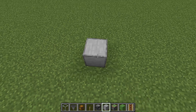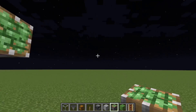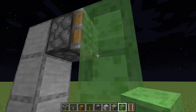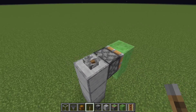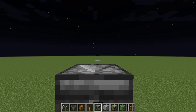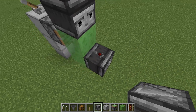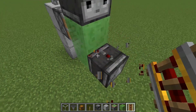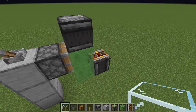So to start off the build, just go three blocks up and then place a sticky piston facing that way. Then place two slime blocks and then a lever on the top — this is what's going to push the slime blocks. Then just place an observer on the top facing that way, and then another observer facing downwards with your rail on top. You can place it either way, it really doesn't matter. You can use any type of rail you want as well.